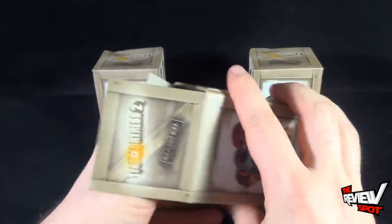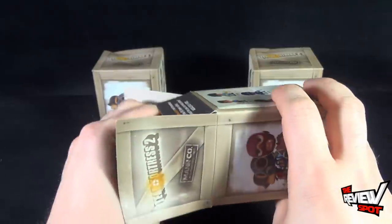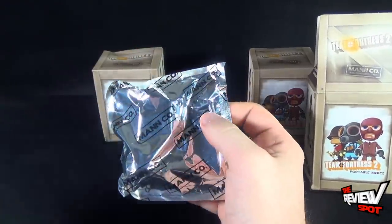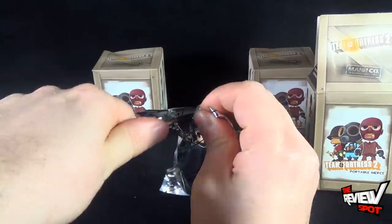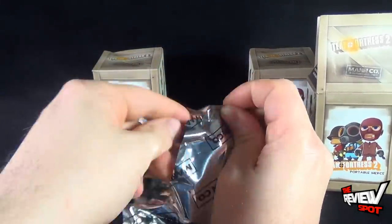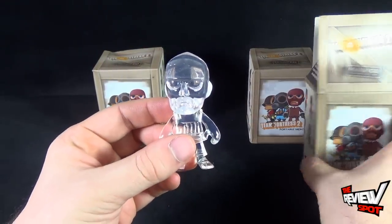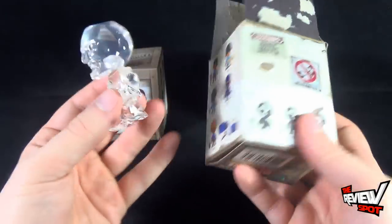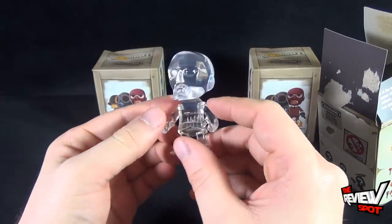Let's get these opened up — I've got my knife readily available. Let's get the first bag opened up. It says Mann Company on the bag itself too. Let's just cut this open. The first one I'm guessing is rare, because one side is all characters that have paint, the other side characters that have paint, and on the back — question marks. So I'm guessing that this is a rare figure.